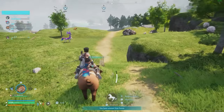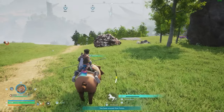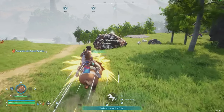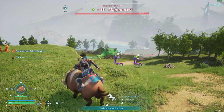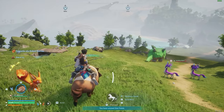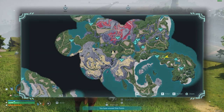Coming in at number 5, we have Rush Ore. Rush Ore is a ground type Pell who has mining abilities, and he is perfect for the early game. You're able to get his saddle and ride him very early in the tech tree, and you can also use his charge attack to mine ore, allowing you to mine 10 ore per charge, making him a perfect early game Pell.